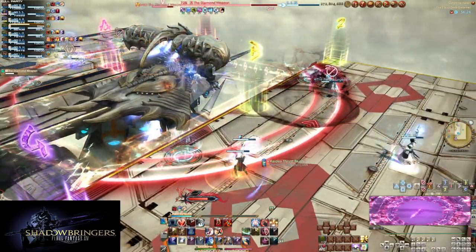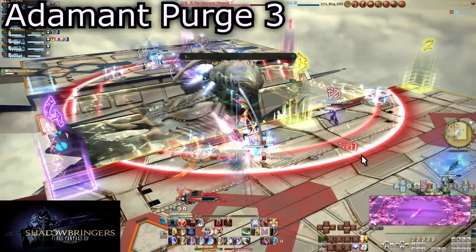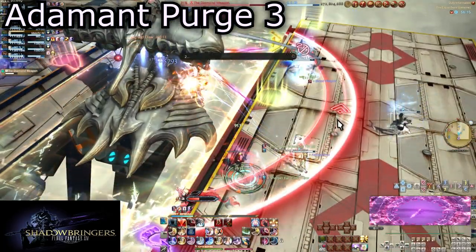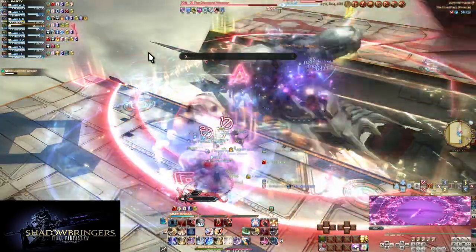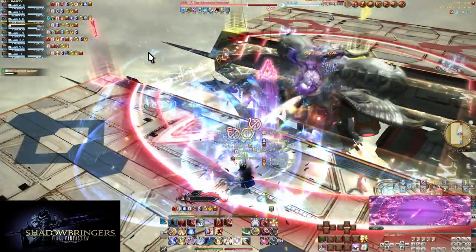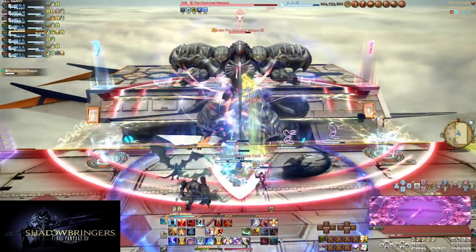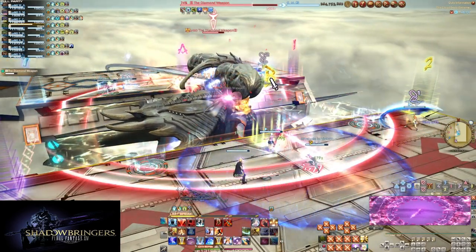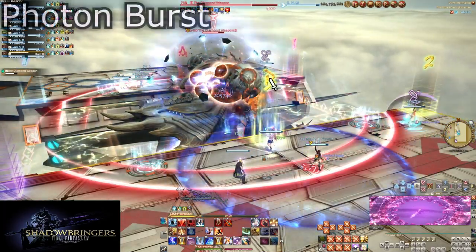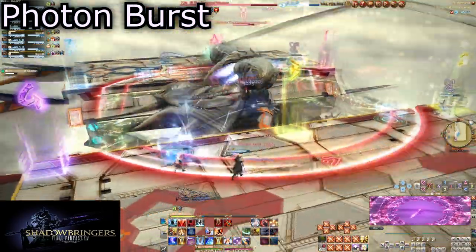A few more auto attacks and the boss will use Adamant Purge for the third time. This will be the opposite of the first Adamant Purge — if Adamant Purge 1 was Sapphire Weapon, Adamant Purge 3 will be Emerald Weapon, and vice versa. Handle it the same way: spread if Emerald, stack if Sapphire. However, there is no actual need to swap positions for this one — you can all stay on the same platform except for the tanks. After a few more auto attacks, the boss will cast Photon Burst — one tank per boat as normal — and this marks the end of the first phase.